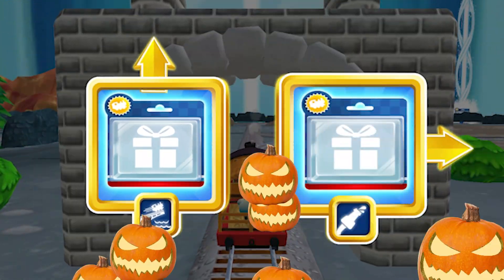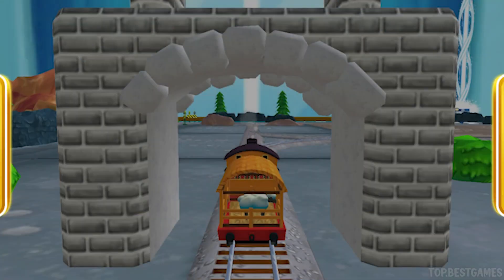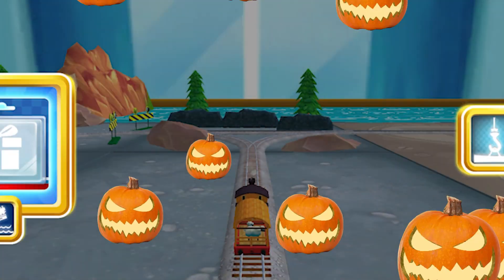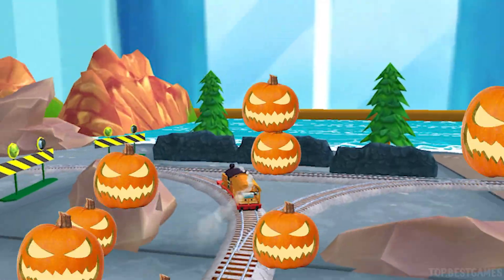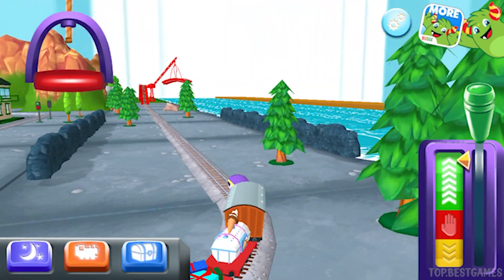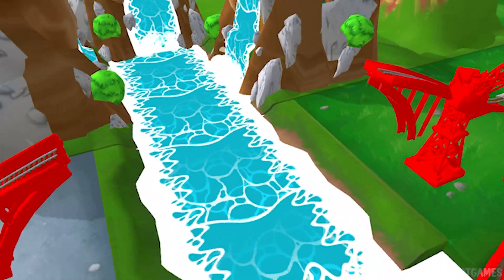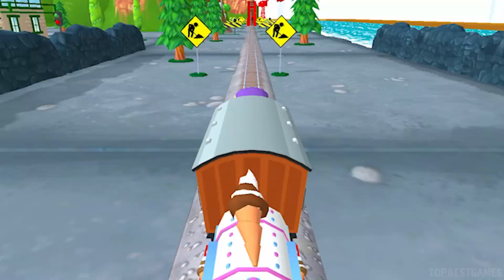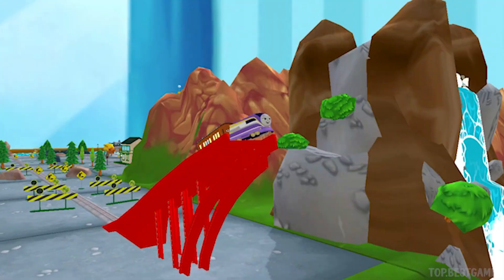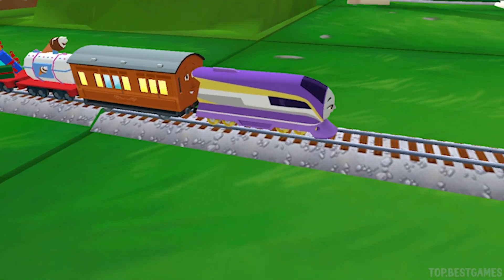Where to now? Forward leads to the big bridge. Right leads to the Sodor Steamworks. Let's go to the big bridge. Right leads to the random docks. Let's go to the big bridge. You've got this. Help the engine jump the big bridge. That was off the rails!